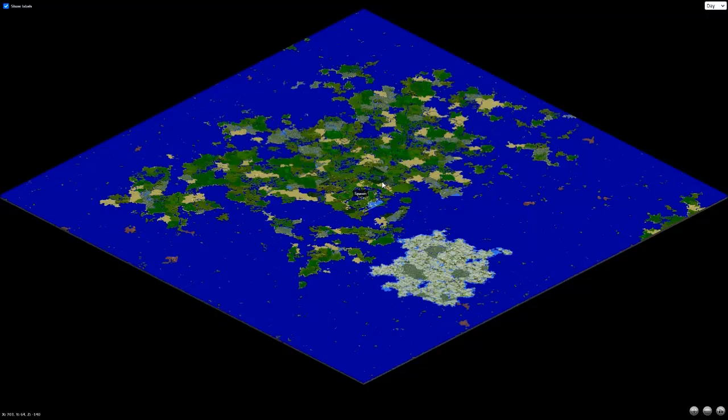Welcome back to Angel Wolf's Journey. I decided to give you a twofer in one episode. This is my release 1.6.4 Expanded World, and this is the terrain as it is. This is what I call Spawn Island, and this will be basically Downtown Spawn. Anything after this will be release 1.12.2.